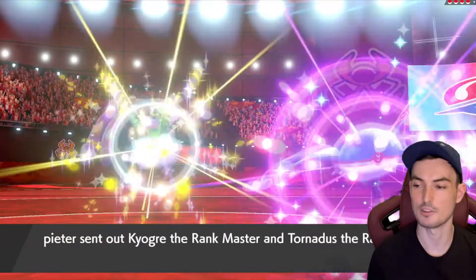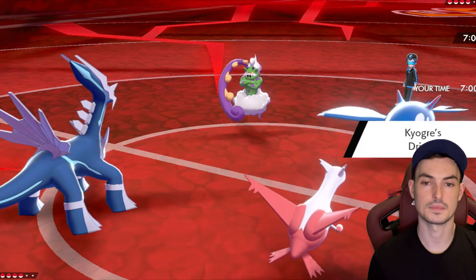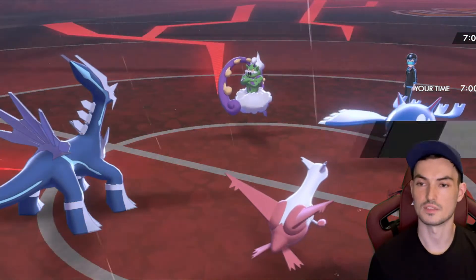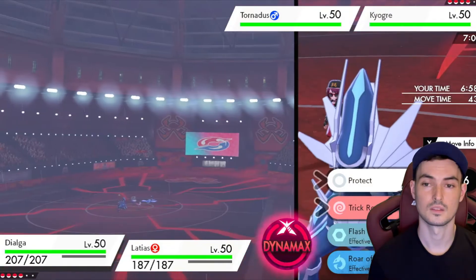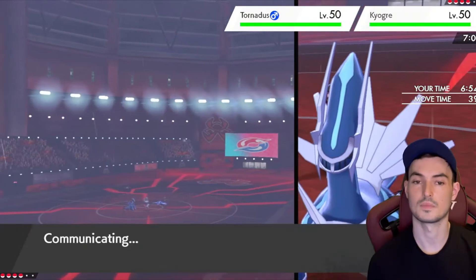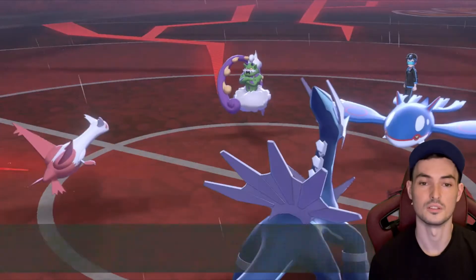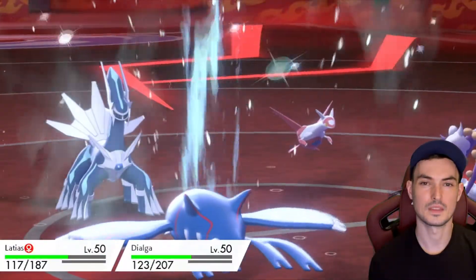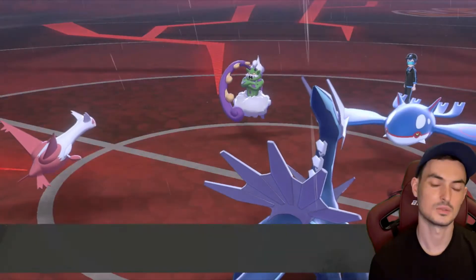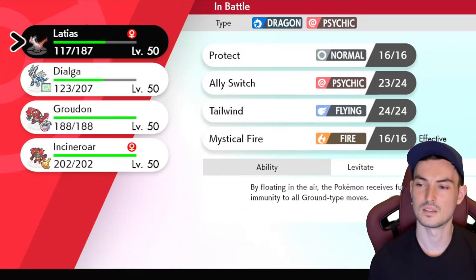Look at that! Have you ever seen this pairing before? Well, I say perfect — the only way this goes wrong is if they go for, like, an Ice Beam into the Latias slot and get a freeze. It will still do a decent chunk of damage. But hopefully they've got Thunder on Max Lightning. Quite often, these teams do go for a Water Spout — they just go straight for it. And do I want to get Groudon in here and lower the accuracy of the Hurricane? But then I can't activate my Policy.